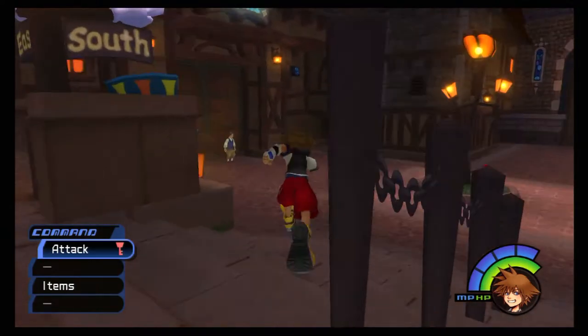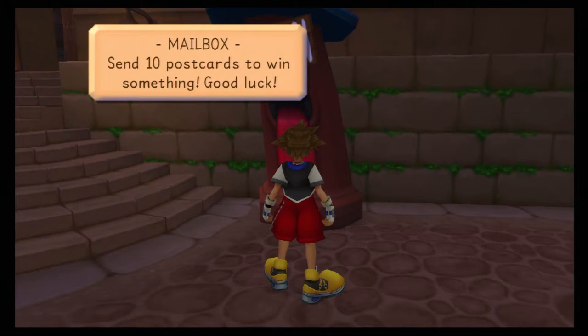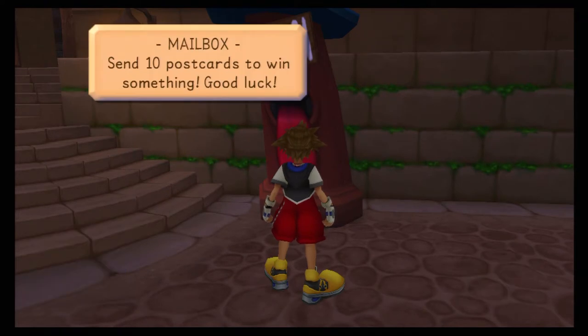If you come down here and turn to the left you'll see something you can examine. Press triangle to examine it - it'll say 'mailbox, send 10 postcards.' Send 10 postcards to win something good.